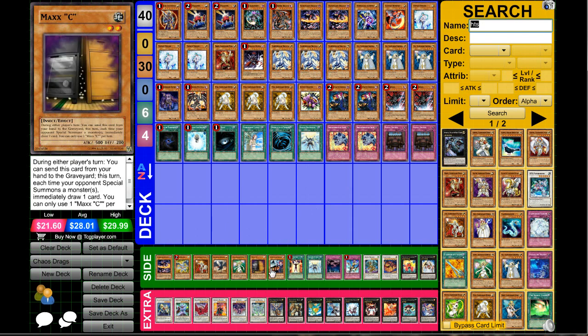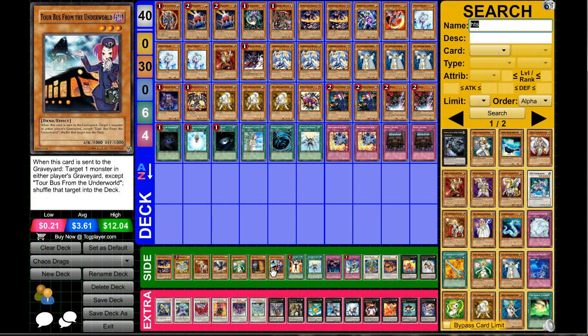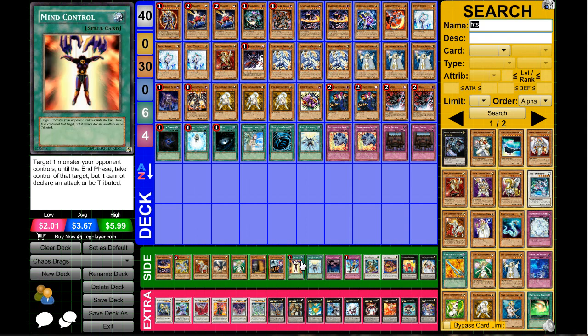Maxx C is pretty easy to understand. Tour Bus from the Underworld is useful — you can recycle good cards like BLS if you mill it, or target a monster in your opponent's graveyard to mess them up. If they have Plaguespreader or Spore in the graveyard you can send it back to the deck, which causes problems. Since the deck is fast you can mill it for free pluses, but drawing it kind of sucks.